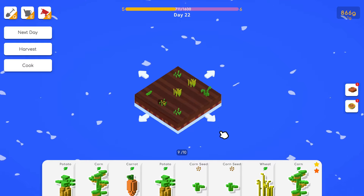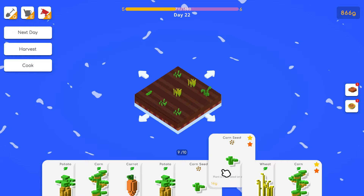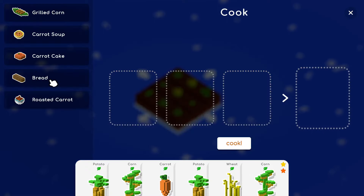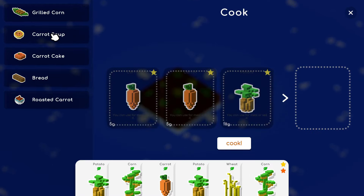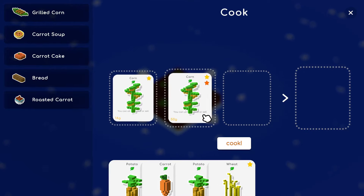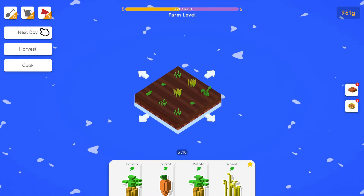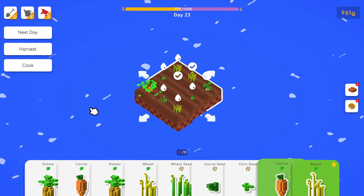This is corn and this is carrot; we'll do wheat here. Next day — once you get the first 10 or 12 days under your belt you'll have a pretty good understanding of the game mechanics. We have a lot of wheat and a lot of seeds. Let's plant everything: carrot here, carrot here, wheat here for a bonus, garlic for a bonus, and corn.